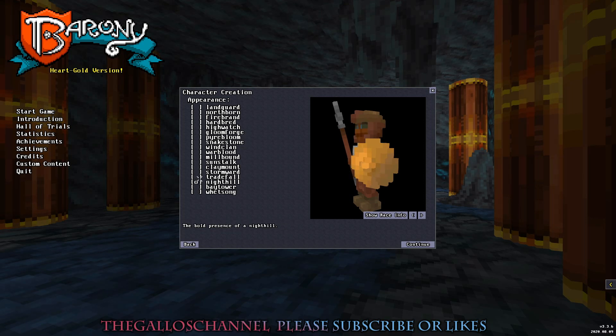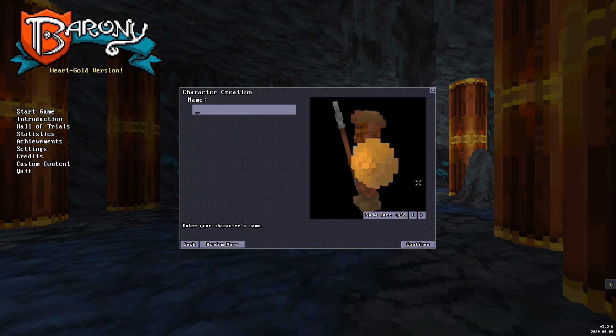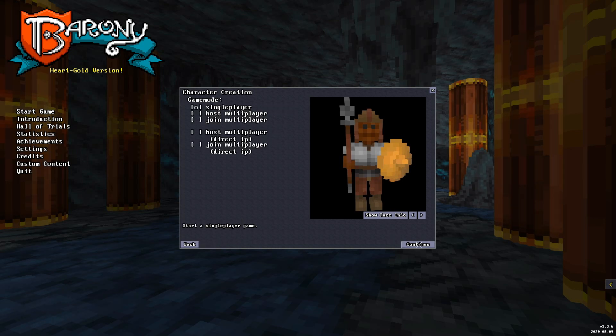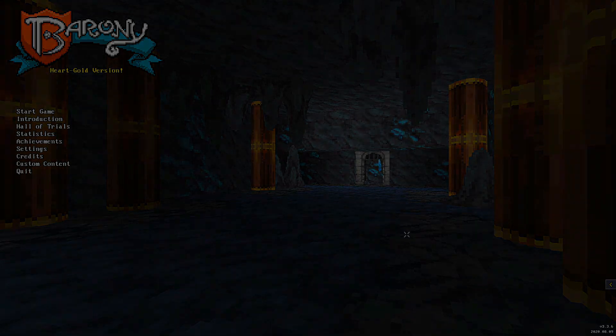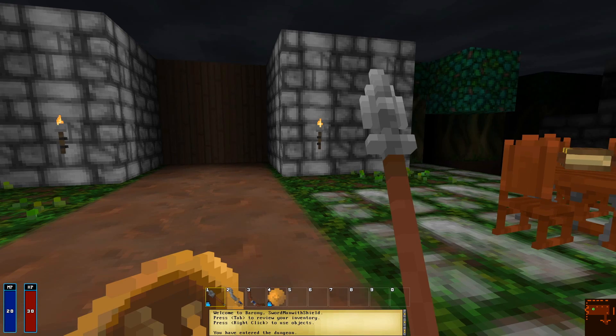We need a name. We'll go with Stormboard. What can we name this character? We'll call him 'Sword Man with Shield.' It's hard to think of a name but we'll do it. You can play single player or join multiplayer, which is cool. All right, Sword Man with Shield — let's do this.